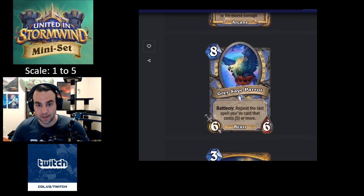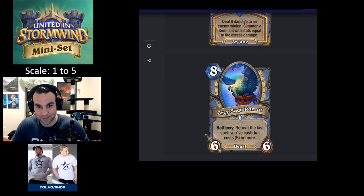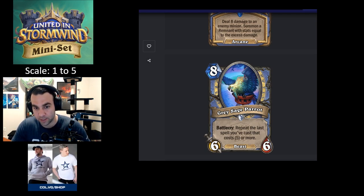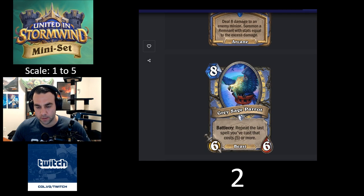Gray Sage Parrot — eight mana 6/6, Battlecry: repeat the last spell you've cast that cost five or more. In general it's bad but you'll still lose to it sometimes — your opponent plays Flamestrike and then plays this next turn. Good with Flamestrike and Deep Freeze which is coming back. In the right deck it can be insane, but overall you can't rate it highly. It's a two — not consistent enough.